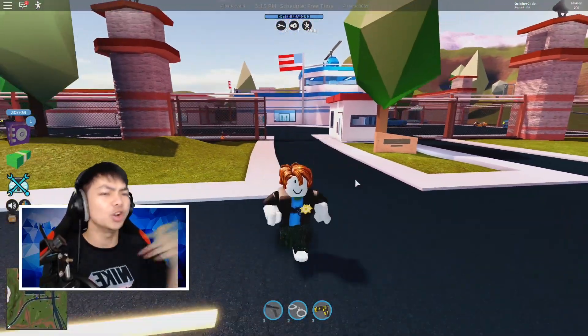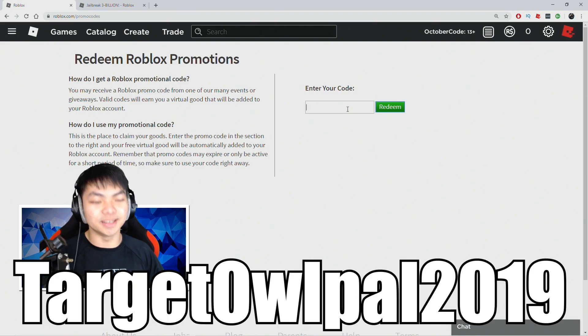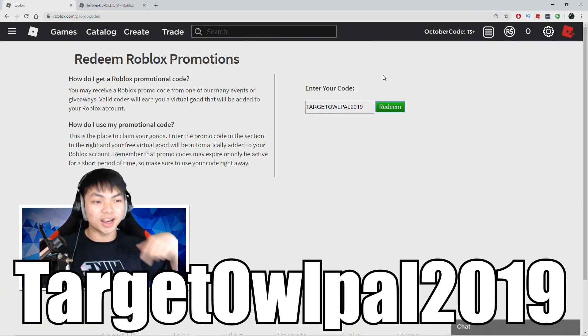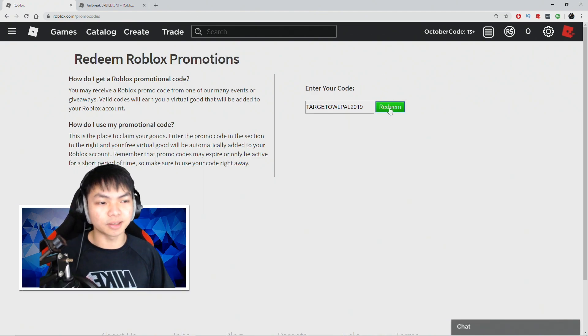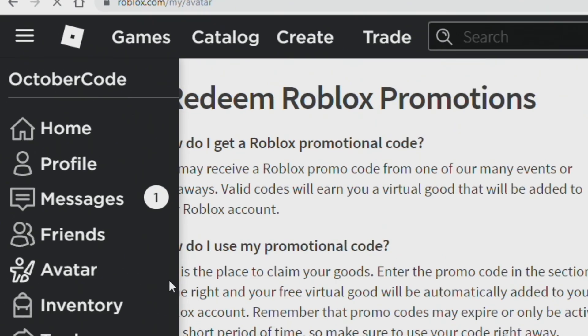The first code is a brand new one: 'TARGETALL.' Just go ahead and type TARGETALL — all caps, no spaces — and click Redeem. I'll put the code on screen so you guys can catch up. This is a Halloween item, I'm not really sure exactly what you get, but you usually get a free Halloween item.